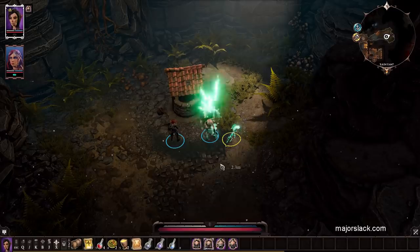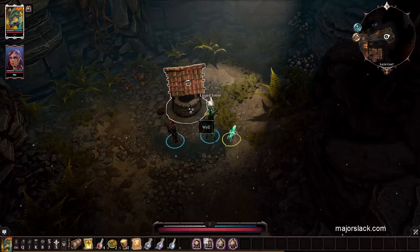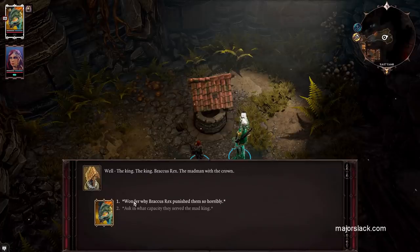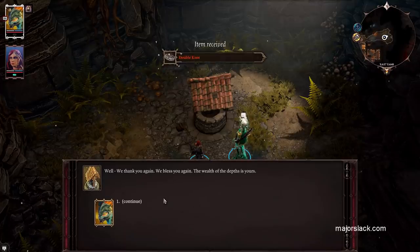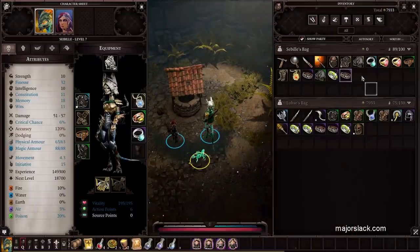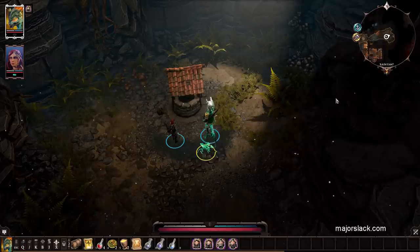I have this theory that your main character will generally get better loot than your other party members — let's see if it plays out. Got the Double Knot belt: one to Bartering, two to Perseverance — this would be perfect for Losa — and 7% to Dodging. Not too shabby.